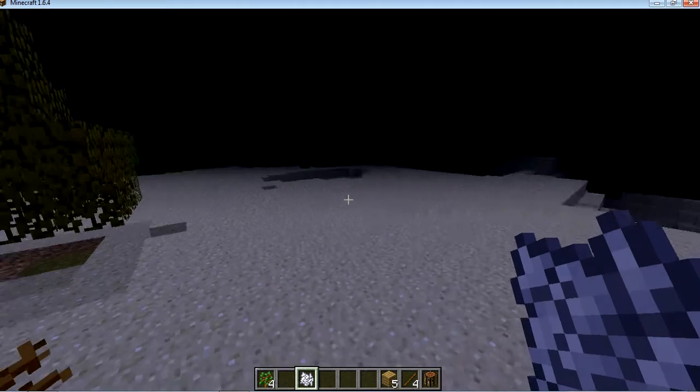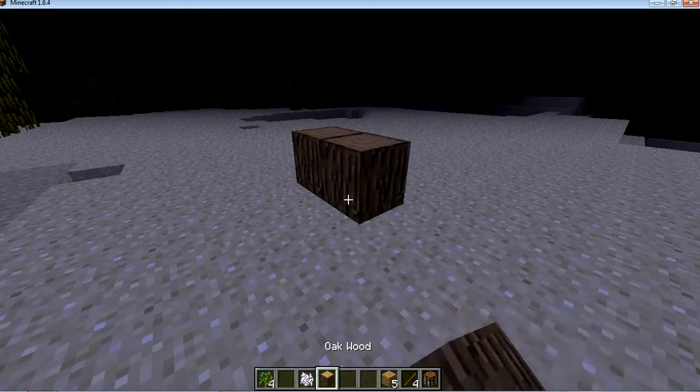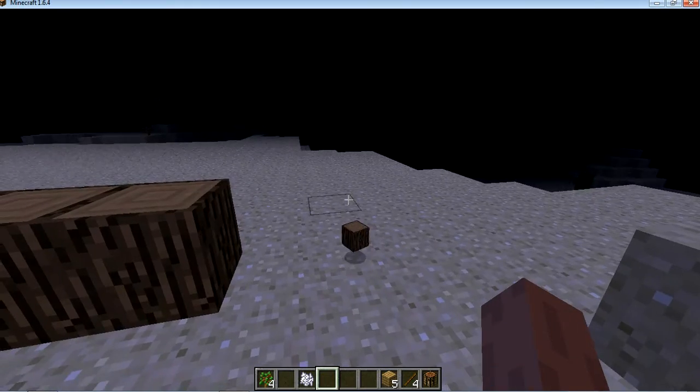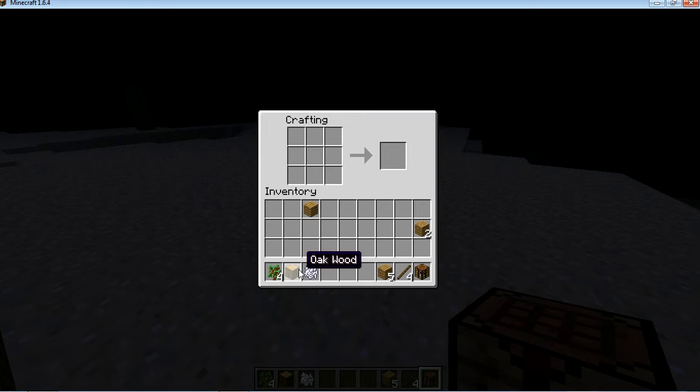Here's the one. Then you make it, you make this one, then this one. To make the plank you need to put down the crafting table, put oak wood in, and then you get...